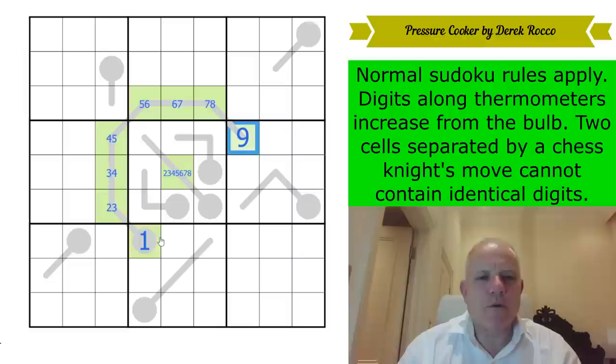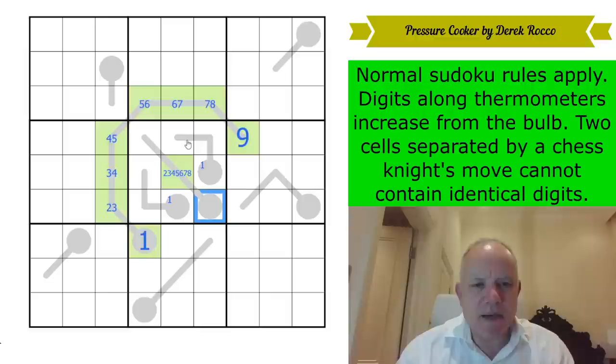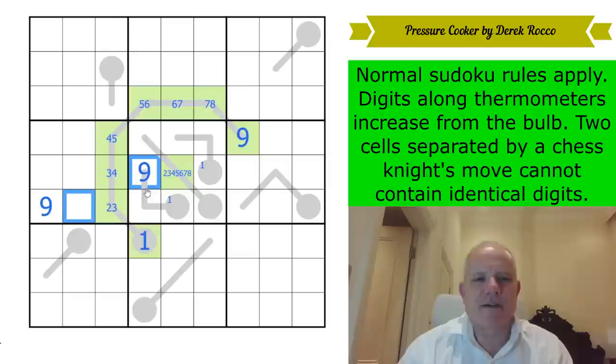Where can one go in the central box now? It can't go in the central cell anymore, and all of these cells are on thermos — if one is on a thermo, it has to be on the bulb. So it must be in one of those three cells, and we've now learned it can't be there. Nine has to be on a tip of a thermo if it's on a thermo. Since it's in the central box, it must be there, because the other two tips are seen by that nine. So we get a nine in row six.